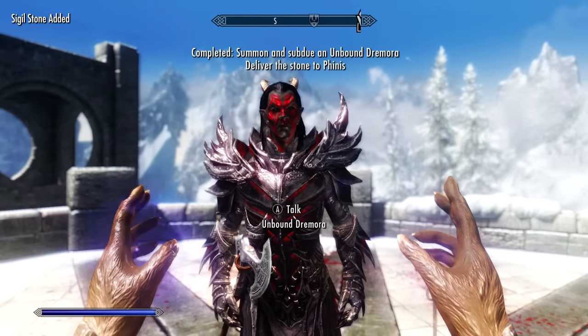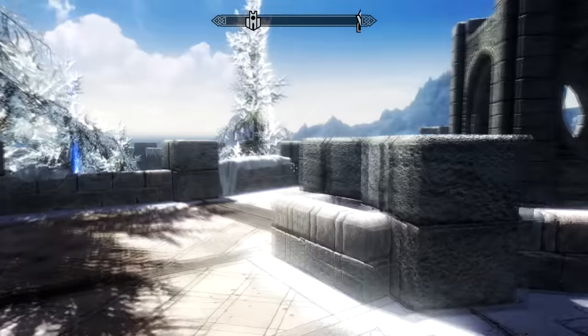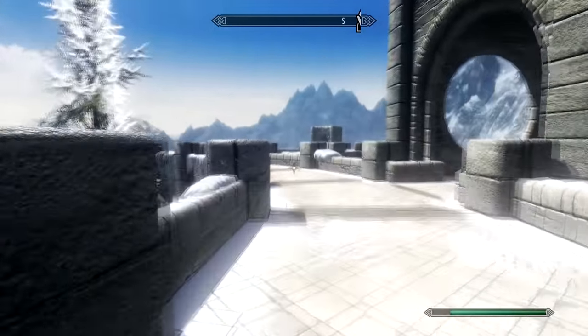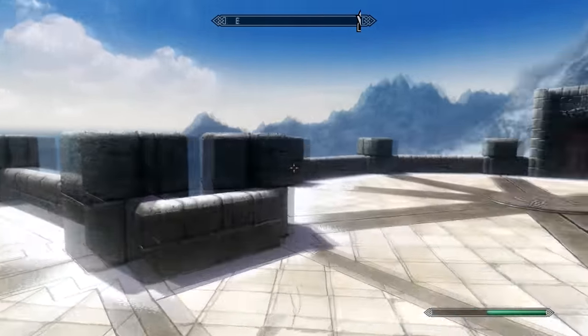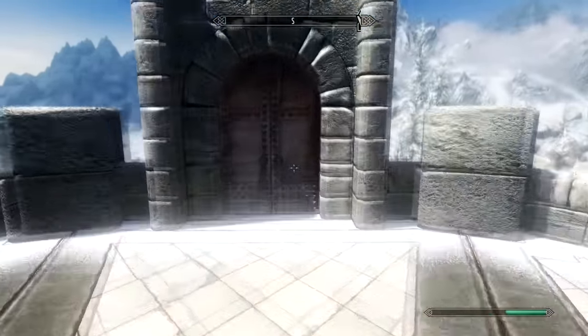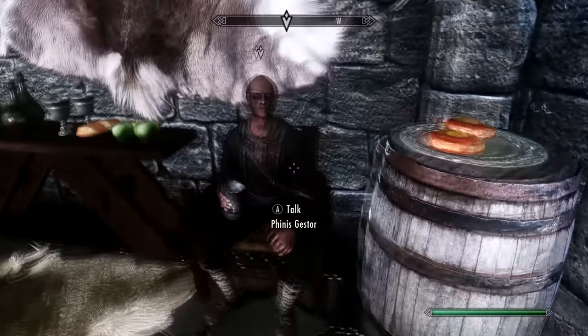Once defeated three times, he will give you a sigil stone - an ancient Daedric artifact from an Oblivion gate. Now that we have the sigil stone, we can start the next stage of the quest. But before we do, we might as well complete this quest we just started, as it gives you a really rare spell as a reward. Head back to Phineas and give him the sigil stone - he will then reward you with the Flamethrow spell for free.